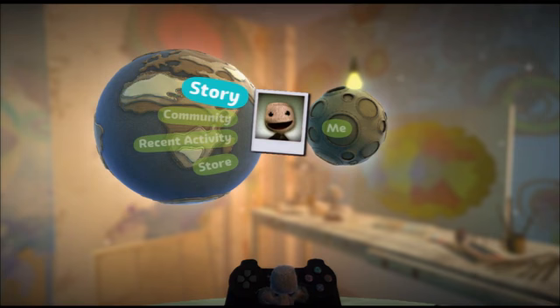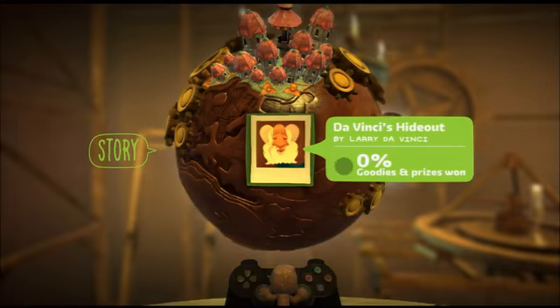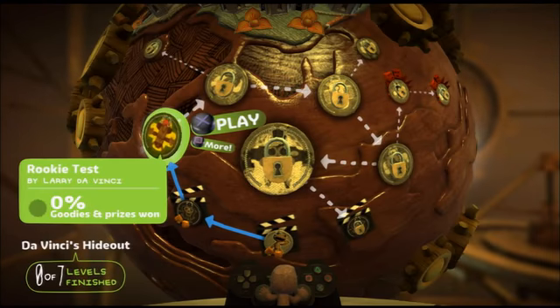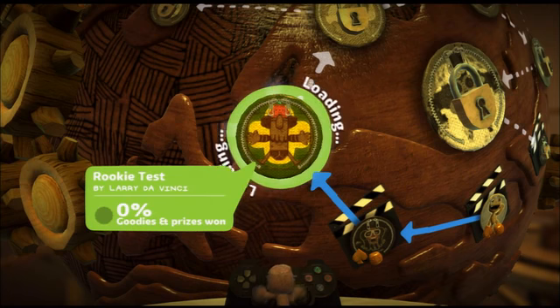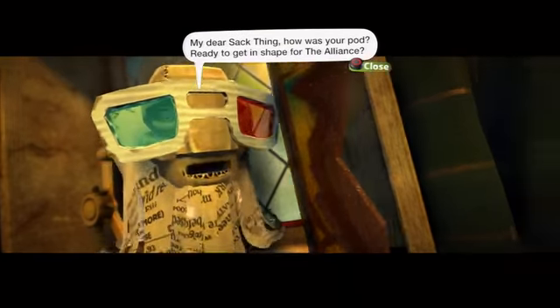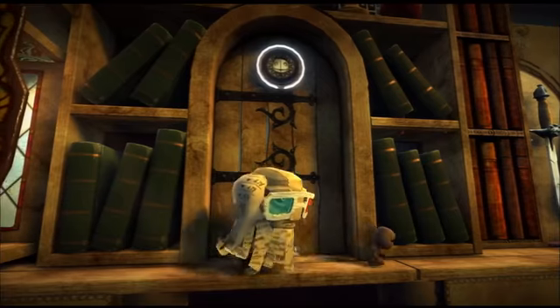The pod is back — you've got little Sackboy mimicking your inputs on the control sticks. We're going to go ahead and get started on a proper story level. We're starting in a level called Rookie Test, which Larry Da Vinci has kindly set up for us. I'll try to get the big, obvious goodies.